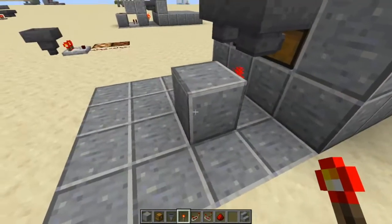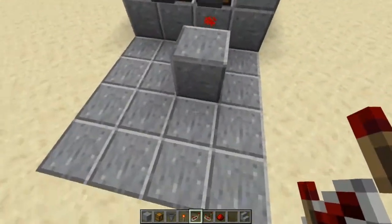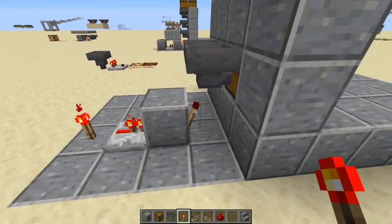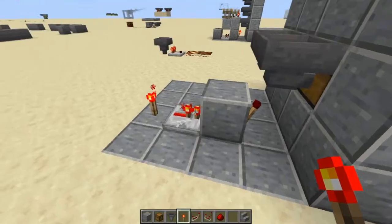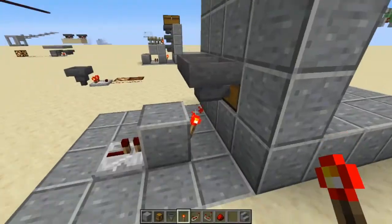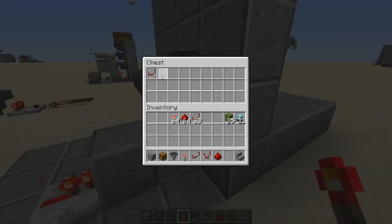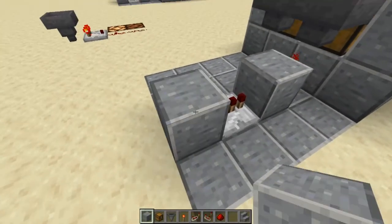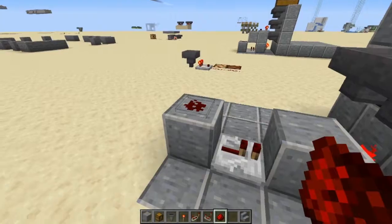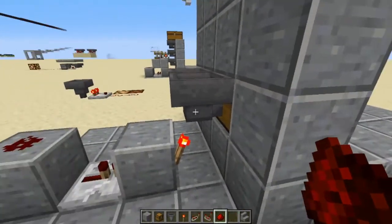In order to unlock the hopper, you need to power this block. If you power this block, then that redstone torch will turn off, which makes it unlocked. So it's locked now — I'm going to put one of those in there. It's going to turn off, and now it's unlocked, so that item goes out into that chest. In order to power this block, you're going to use redstone dust. This will power this block, which will power the repeater, which will power this block, which will turn that torch off, which will allow the hopper to work.